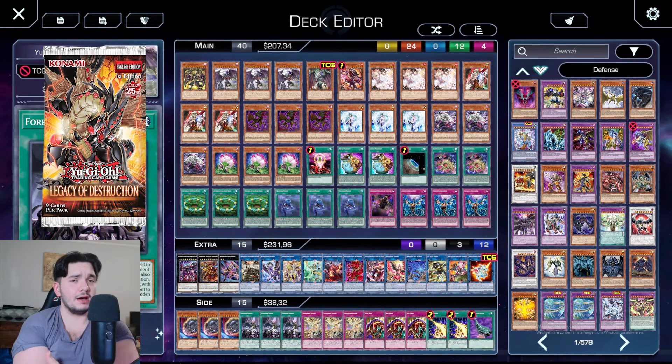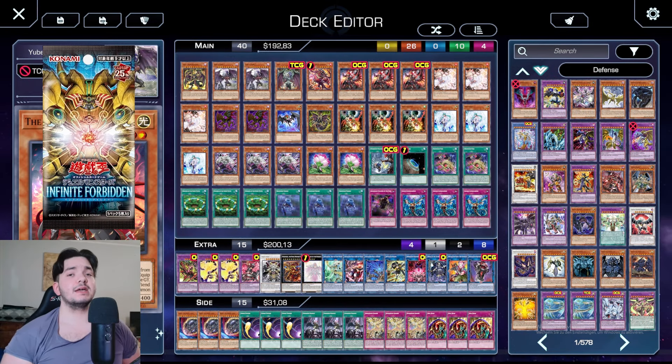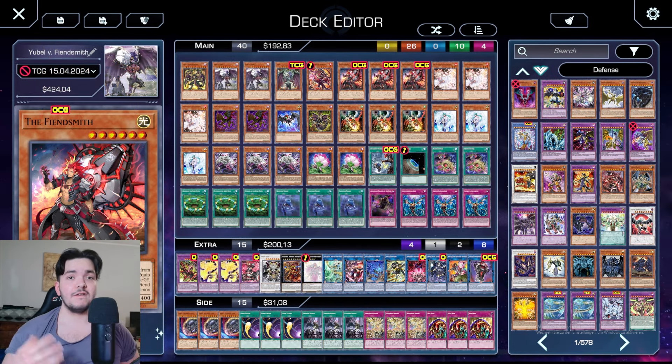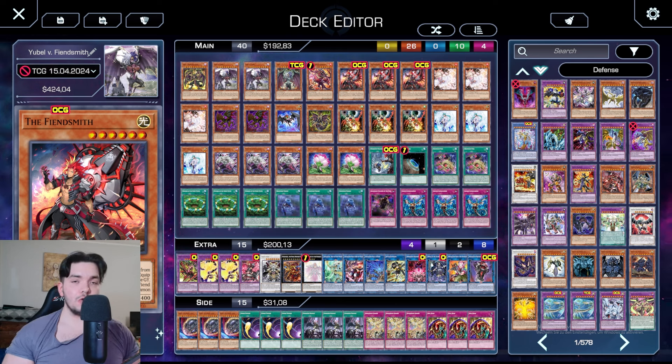Welcome to the pinnacle of Yubel. Enter Fiend Link. That is my post-infinite forbidden deck profile, incorporating the Fiendsmith. In today's video, I will not only show you a one-card combo with the Fiendsmith, I will go over every card and every ratio and explain everything.